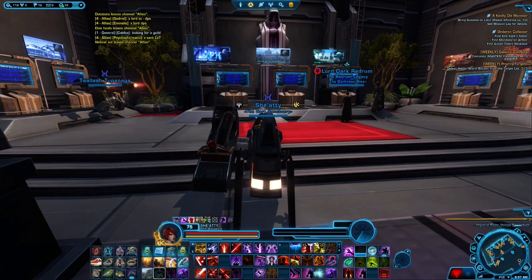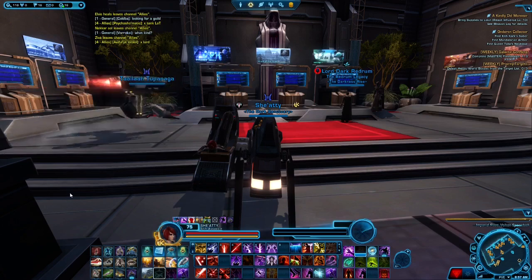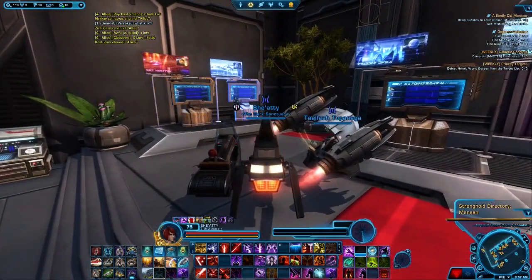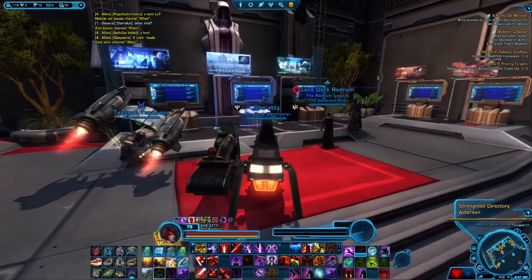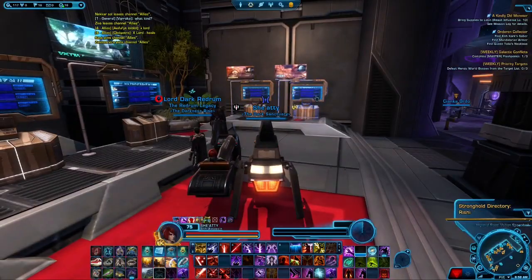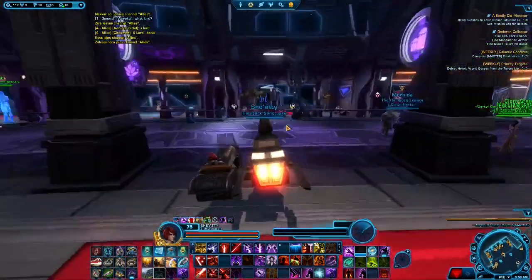Hello again everyone, Deflect here from Firm and Fair Gaming. I just want to talk to you a little bit about strongholds. You're at the fleet, searching the strongholds, and you've collected them all — you've got Nar Shaddaa, Manaan, Dromund Kaas, Alderaan, Yavin 4, Tatooine, and Rishi.